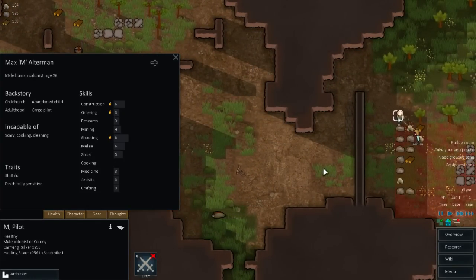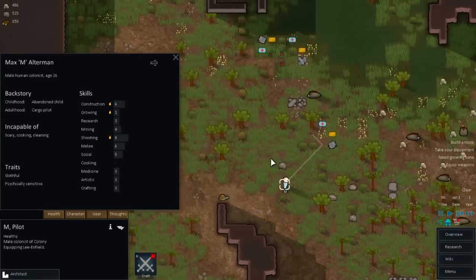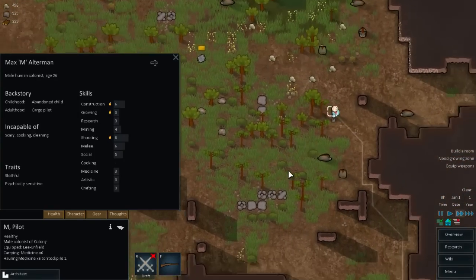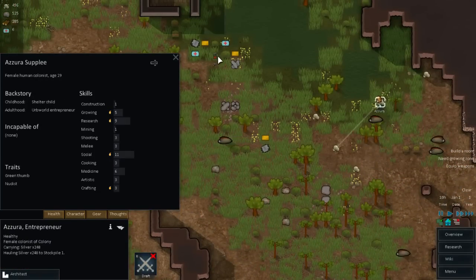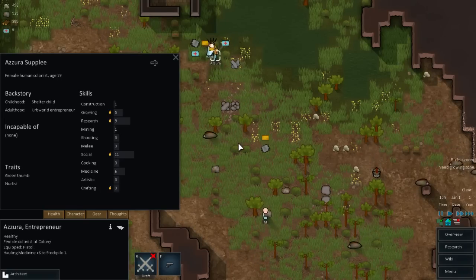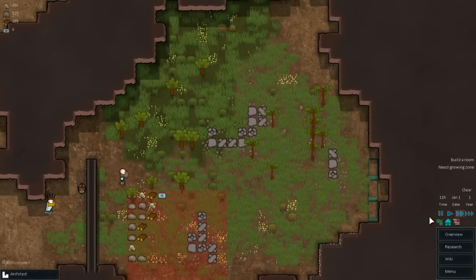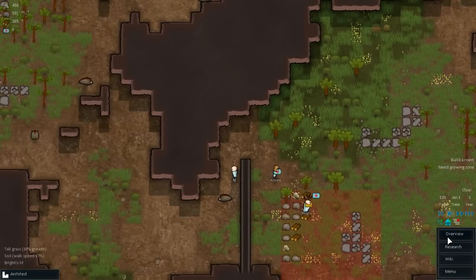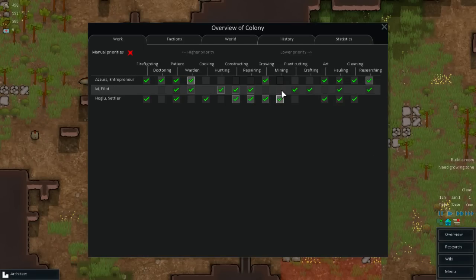Let me actually speed this up. Go ahead and equip that Enfield, good sir. Let's move those medical supplies and everything else in here. Let's see - who has the best mining skill right now? Thirteen versus four - that'd be this guy. So let me quickly have him just mine for now, because I've got a lot of mining I need to do.